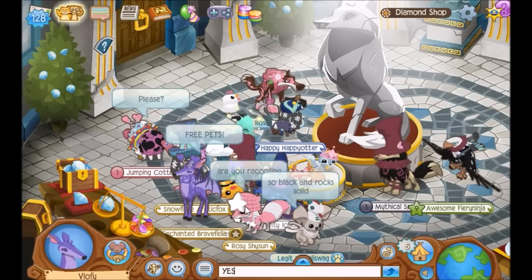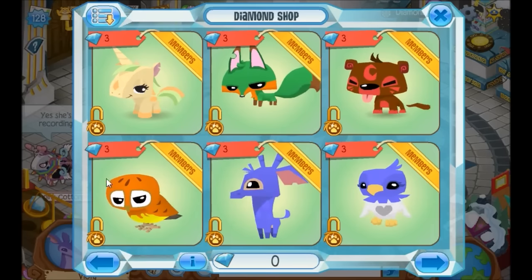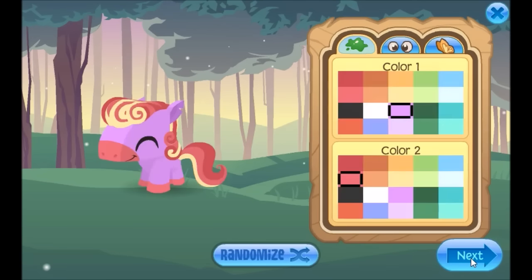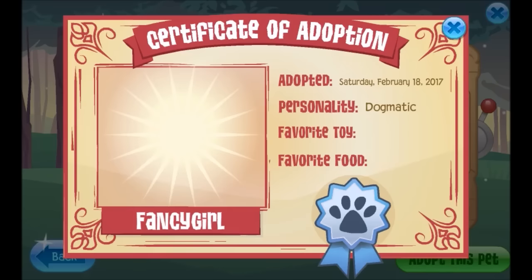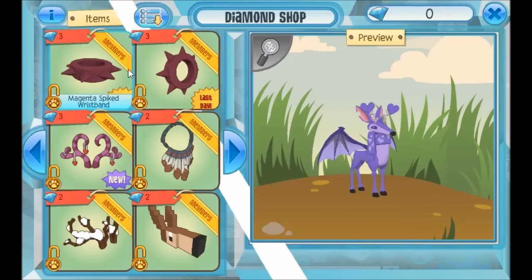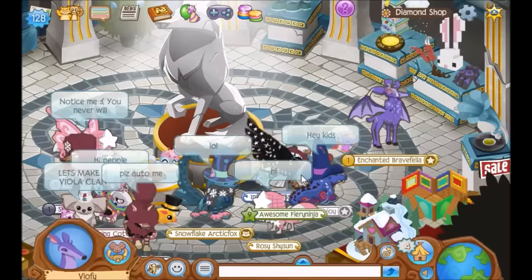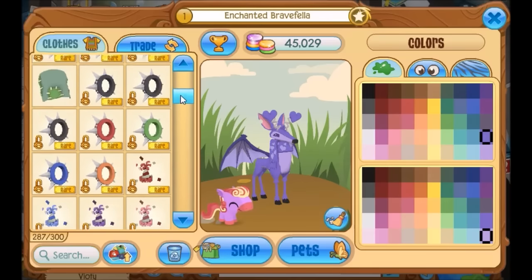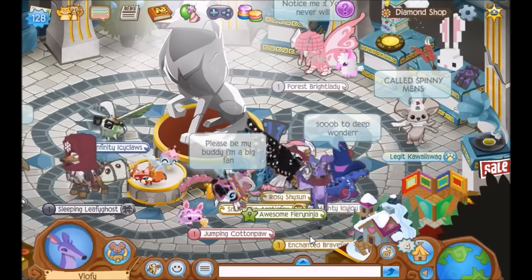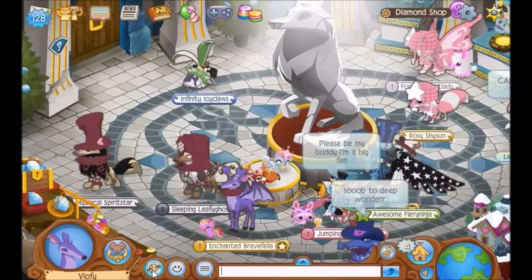Apparently the returning item on Animal Jam is going to be the Nature's Archway, because they added a rare tag to them, so they're probably going to be coming back. Also make sure to pick up your magenta spike colors in the store before they leave — everyone needs a magenta spike. I already got a set. Make sure to go pick up your magenta spike and free pet before they patch the pet glitch and take the diamond spikes out of the store.